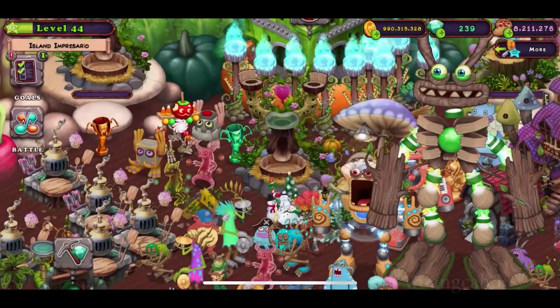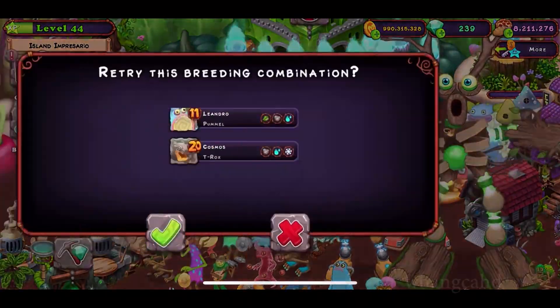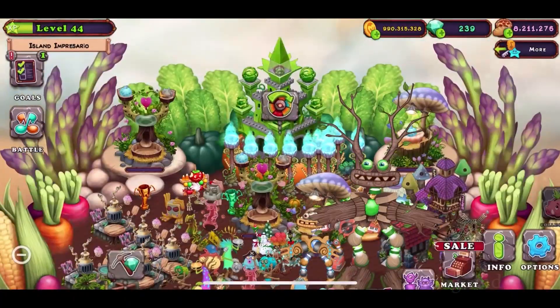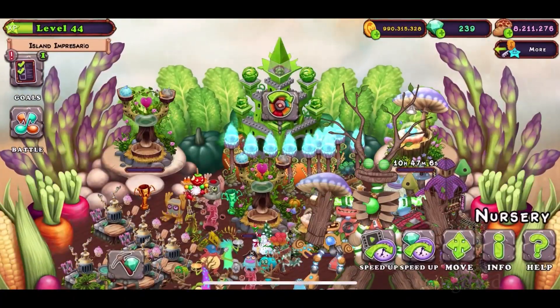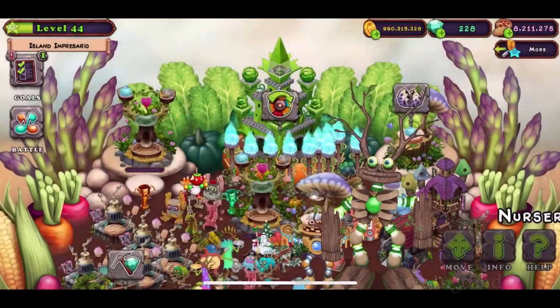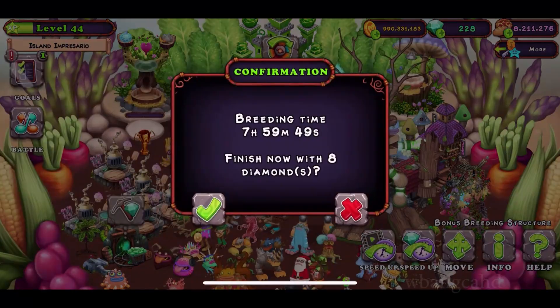Let me try to breed it again — my torches are lit, so let's do this again. That one's 8 hours, and this one's 10 hours. I guess I should get rid of this guy, and now get rid of him too.